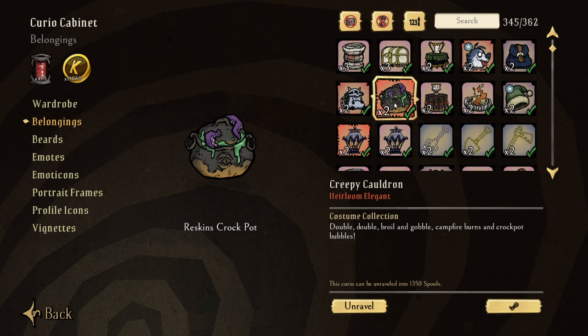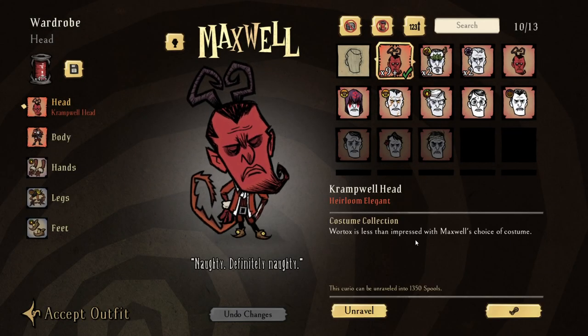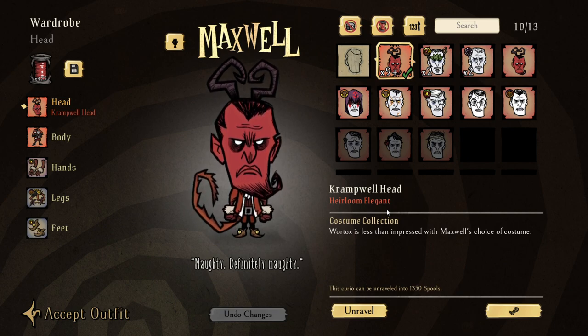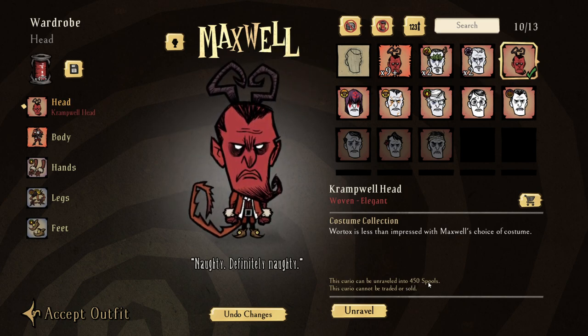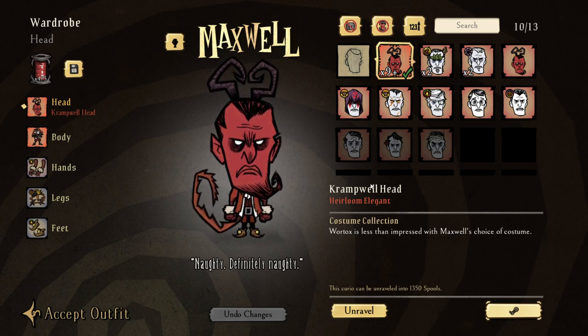Say you have an item worth $5 - go and sell it on the Steam market. Then go to the Steam marketplace and look up a cheap Heirloom Elegance for an actual character. For example, the Crampus Well Head - this was the cheapest on the market, going down to about 25 cents because there are so many available. When they become Heirloom Elegance, they actually unravel for over double what a normal elegant will spool for, so you get 1,350 spools. These are currently going for 70 cents.